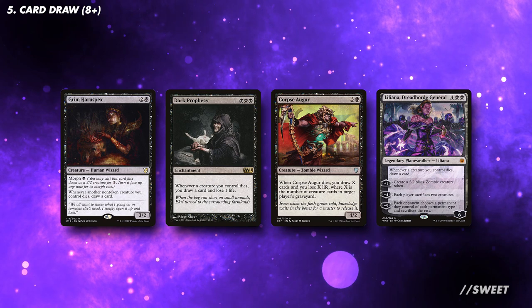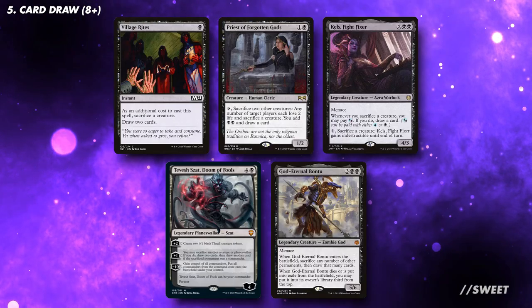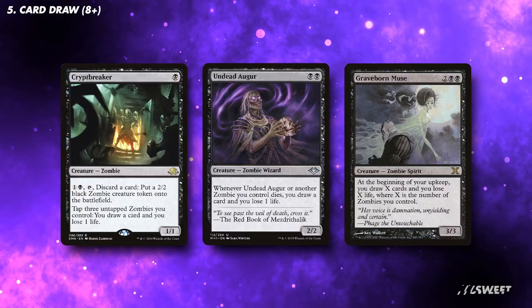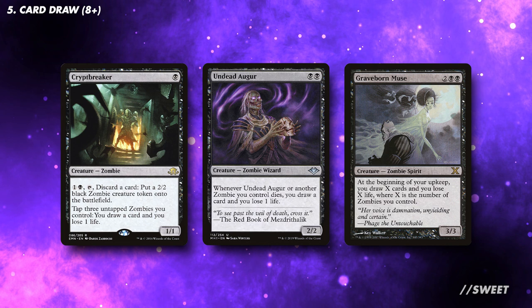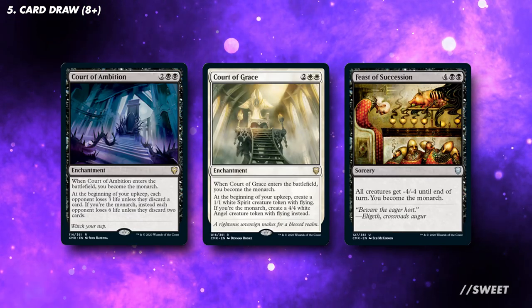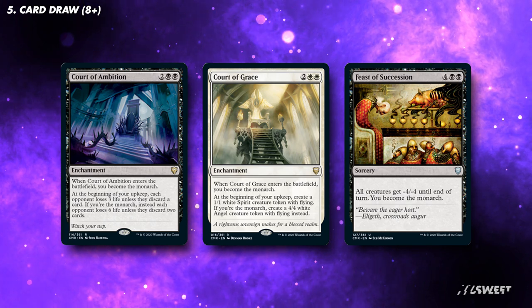Our card draw in this deck will also be linked to things dying. There are spells that draw cards when things die, spells which kill things to let us draw cards, and card draw spells that care about the zombie tokens Nervinil will make. With the board clear, we should also have very little issue staying the monarch. You want to run at least 8 bits of card draw, but in this type of deck you can run more if they have another effect added to them.